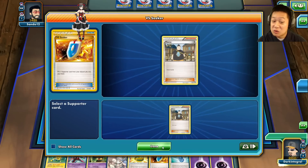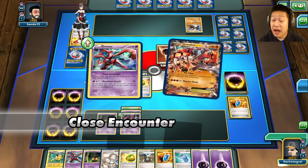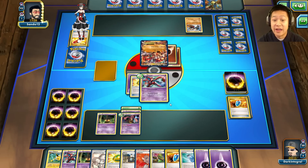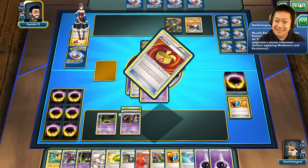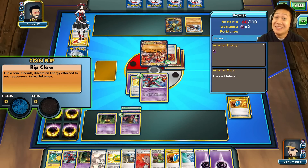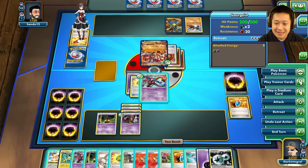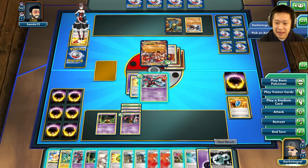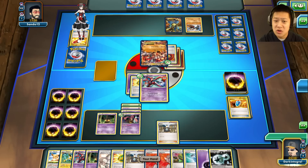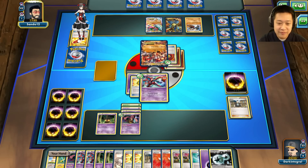Let's play Versus Seeker to get Tierno. My hand is getting very nice. I already played Tierno, so I wonder if I should go on the offensive. No — I know my deck is going to get ahead of his, so I'll just power up. Psychic energy — so good! Muscle Band — he's like, I gotta get rid of this, he knows I have the advantage. I just need this energy. Verse Seeker again, then Tierno. I wonder if I'm strong enough to one-shot.